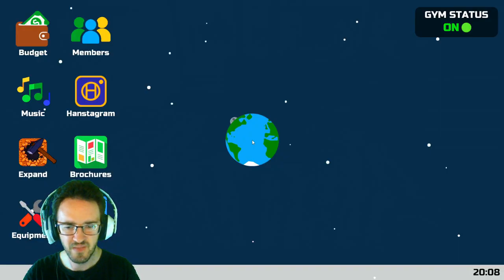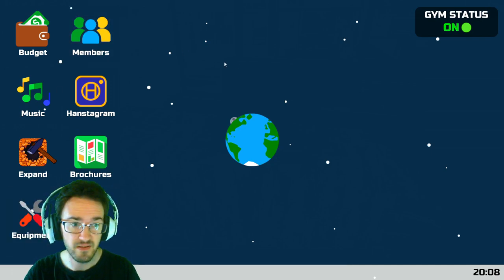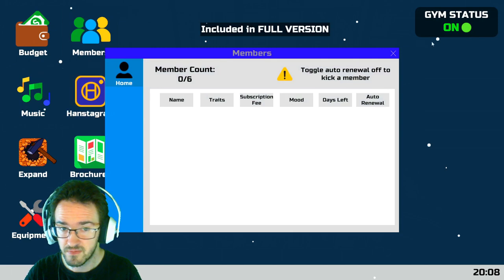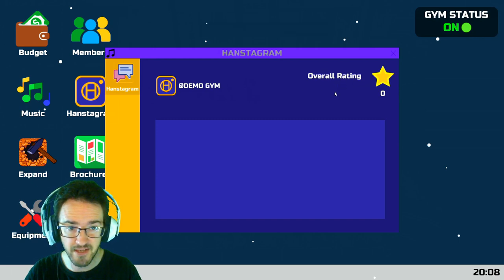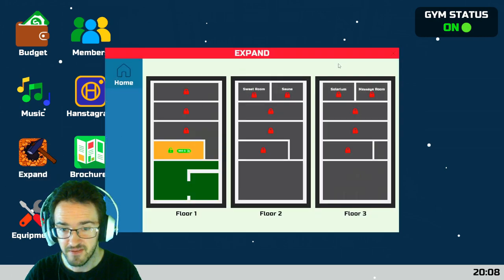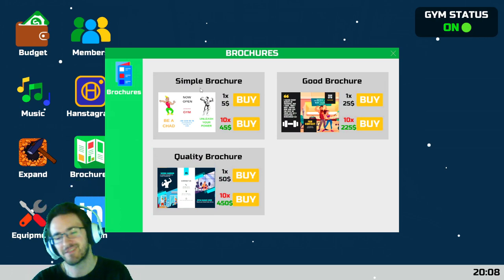Buy a brochure. Expand. Equipment. How do you buy a brochure? Demo Gym — overall rating, five stars. Love it. Expand? You wish. Brochure — there it is. It's right in front of me.